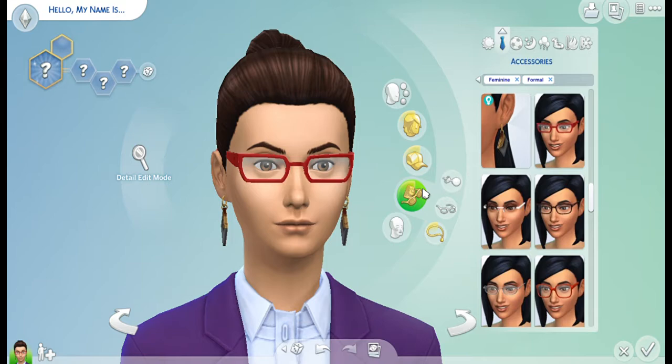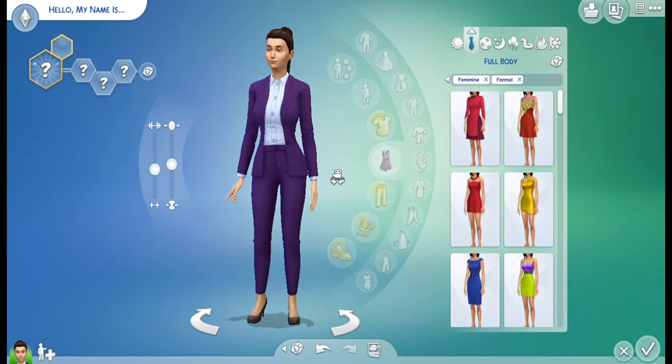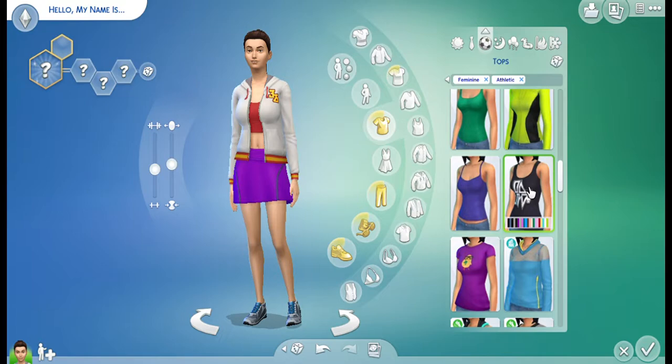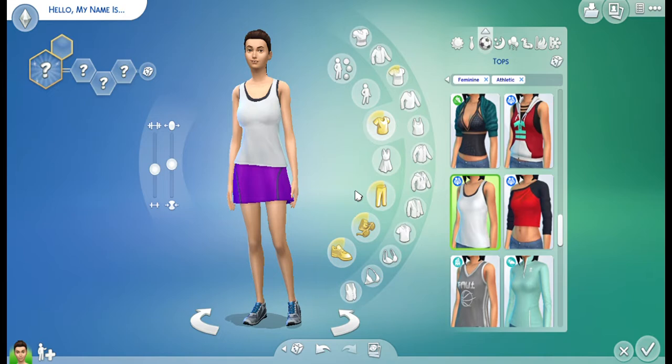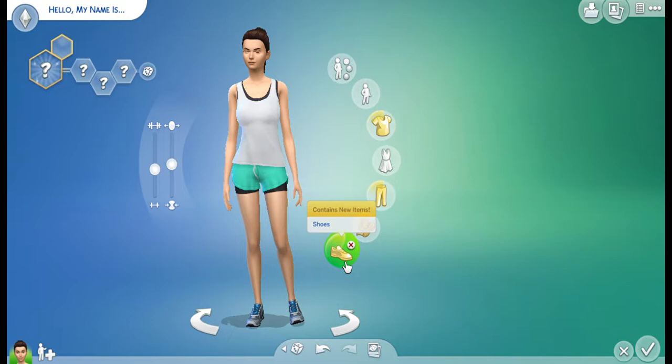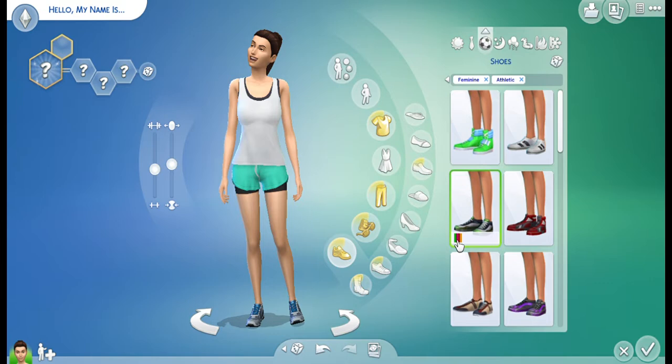This girl does not have formal wear, so I don't know what we're going to do about that. She's not going to be going to any formal events — she can just keep that. For tops, she doesn't have a lot of clothes, so we're going to keep her other shirt. Or maybe not — she can have this one. And then we'll give her those shorts and find her other shoes, because she doesn't have a lot.